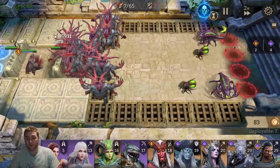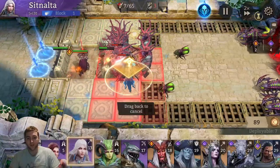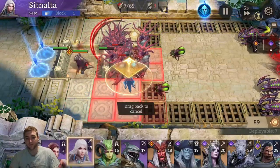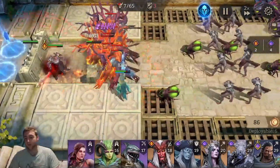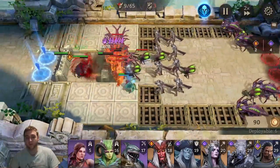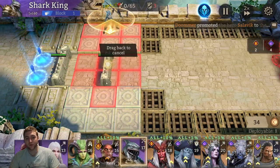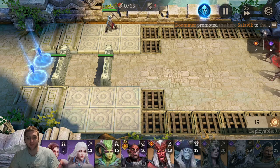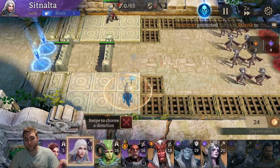Another thing to be mindful of: these are the incubators that spawn the suiciders. So if I leave Sitnauta here to freeze and help slow the wave down, when these units explode at this adjacent point she will now be taking damage. So you need to be very mindful of this when you're placing your heroes. Typically you will place your ranged units far back so they won't take damage from the suicider units, however Sitnauta is not very useful if placed that far back.